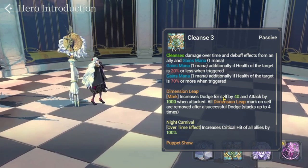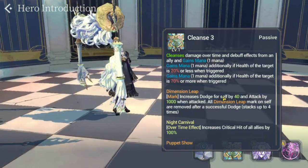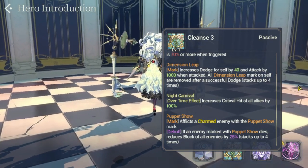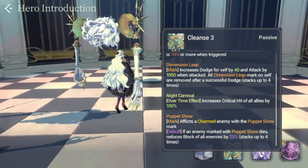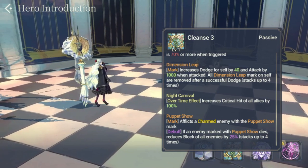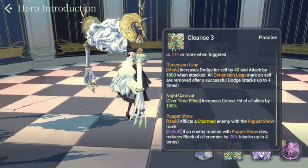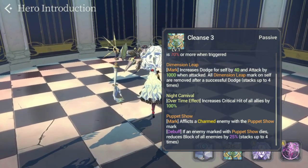The cleanse additionally gains mana if the health of the target is 20% or less when triggered, and also when health of target is 70% or more when triggered. The new addition to her passive is called Dimension Leap — a mark that increases dodge for self by 40% and attack by 1000 when attacking. All Dimension Leap marks on self are removed after a successful dodge, stacking up to four times. The build for Shell would be to increase her survivability by giving her more HP and the fire/red set so she can reduce damage.